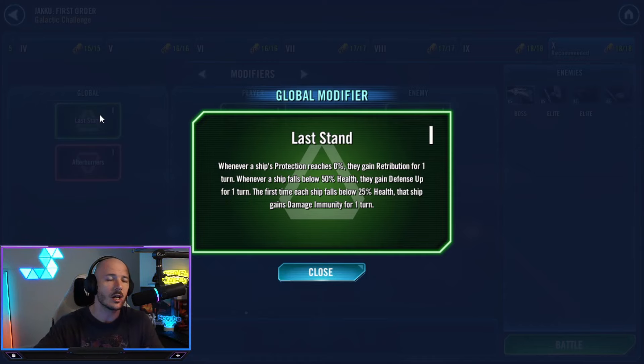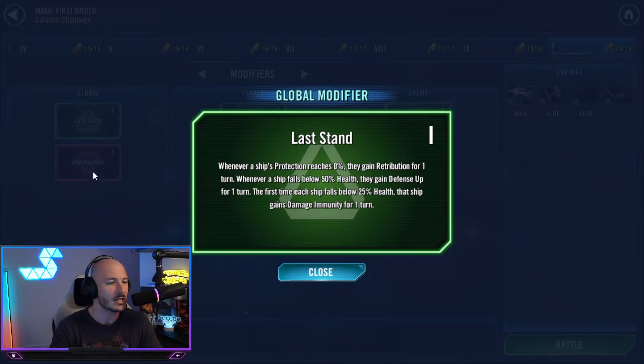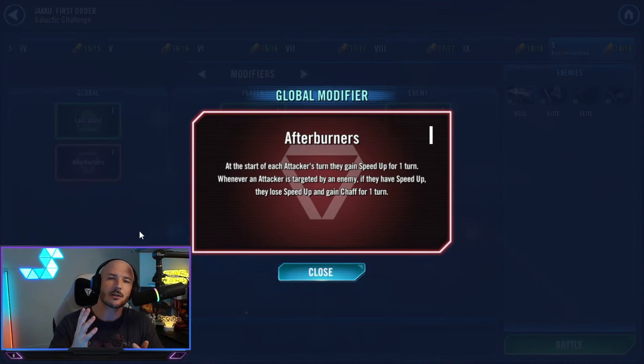You can actually skip an entire phase if you do enough damage to one-tap someone — they're not going to get that Damage Immunity. After Burners is another modifier: at the start of each attacker's turn they gain Speed Up for a turn, and whenever an attacker is targeted by the enemy, if they have Speed Up they'll lose it and gain Chaff for one turn.